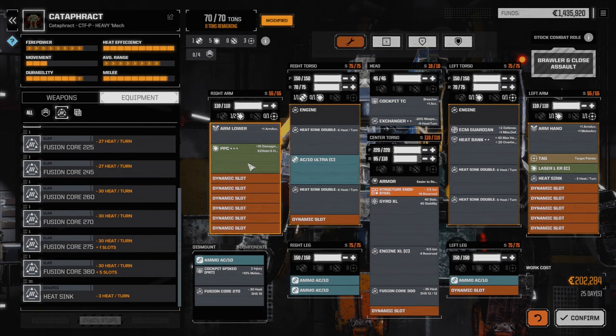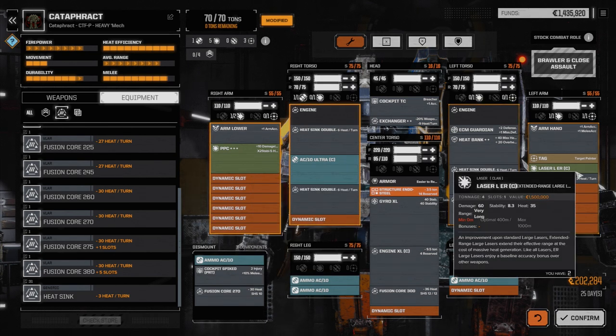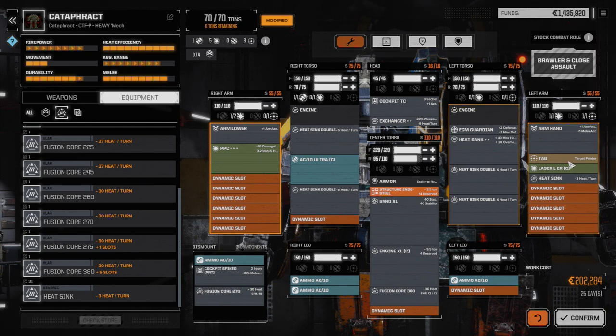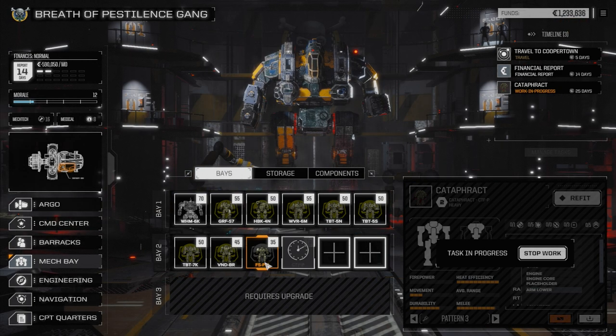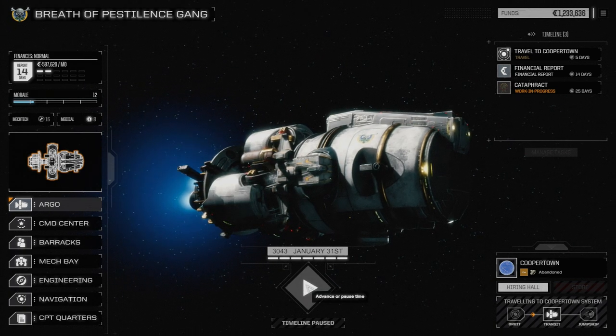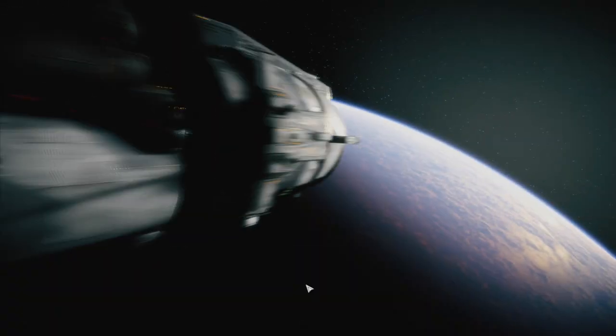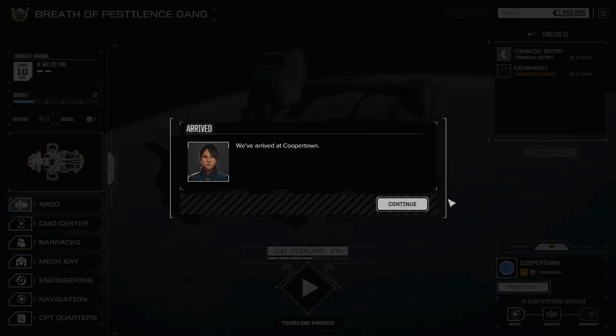We managed to get the autocannon in, got our PPC back from the original model with excellent stability damage, and a Clan ER large for additional pinpoint heavy damage. Three hits of 60 and one of 65, plus a TAG which will help everybody out. ECM Guardian in, heat bank in for overheating management. Confirming this build — 202 tons, ready in 25 days. We'll continue on our way to the system. Not going to use the KF drive to get out right away — we're going to try and find some parts first to avoid any more malfunctions.